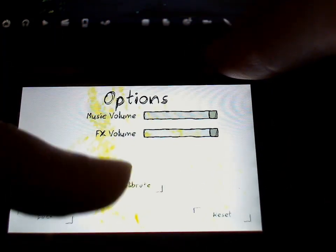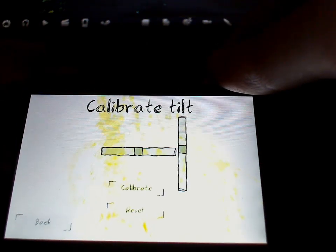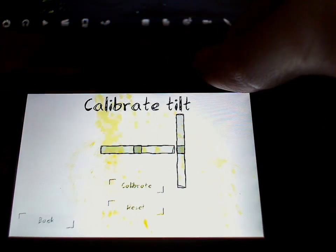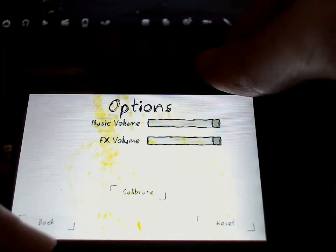Unfortunately, holding it up to a camera makes it a little bit difficult to get this at a decent angle, so I do apologise if this isn't head on in front of the camera, and of course for the fact it's generally going to be moving around as I tilt to control the game. There's not really much I can do about that.